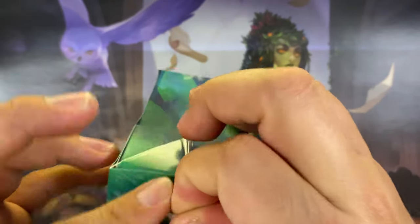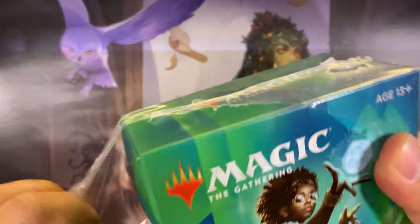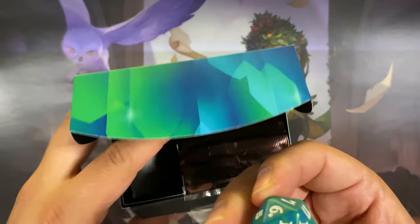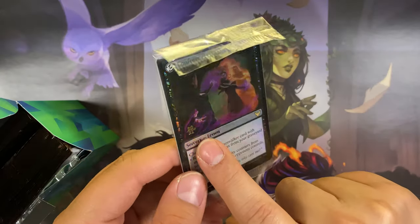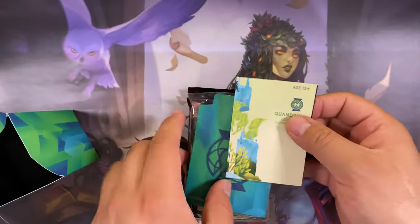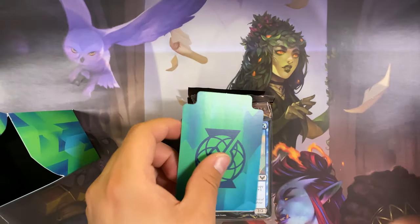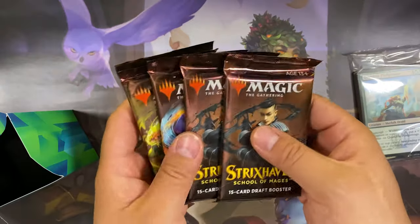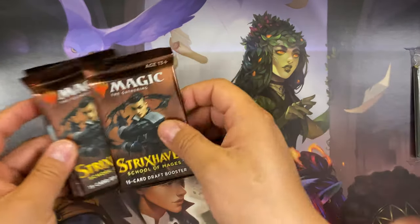These are a little bit hard to open — I should have gotten a blade. All right, exciting! We got our spin-down die and our promo card: Confront the Past. There's a little date stamp for the promo, cool. And we got a little mini hat card or something, our divider — always comes in handy — and we got our special school booster, and then we have our other five draft boosters. Let's do the draft boosters first.